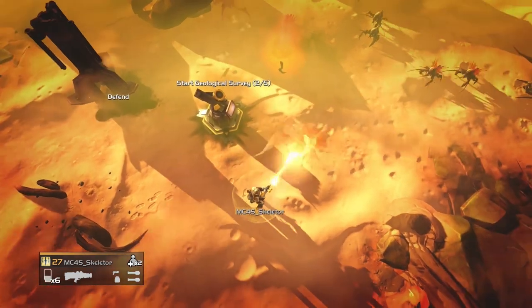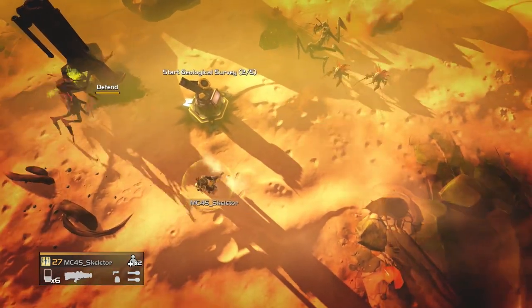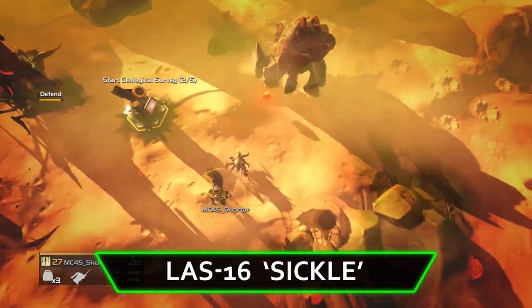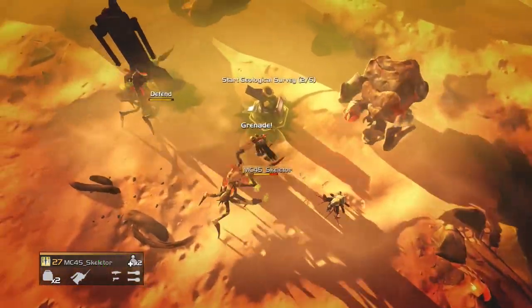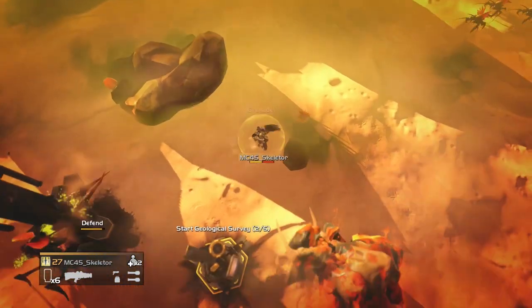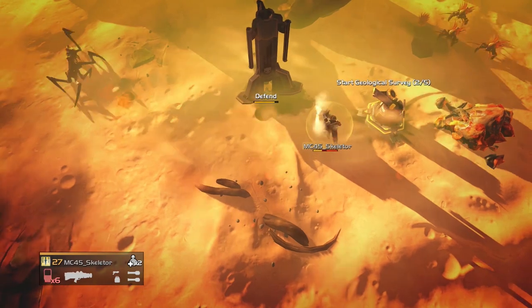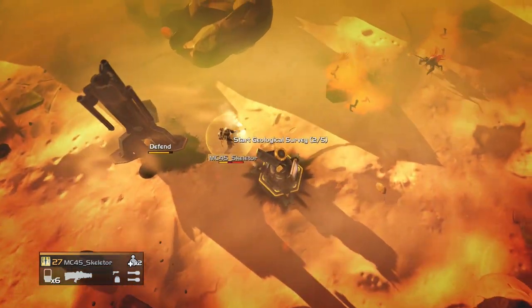Moving on now, we have the primary weapons. First up is one of my favorites, the Sickle. While it may be a DLC weapon, it's one I recommend especially for the bugs. Even up into the higher difficulty levels, it'll cut through scores of bugs like a hot knife through butter. Stack the added bonus of not having to bring in the resupply stratagem and you have one of the best weapons versus the bugs.